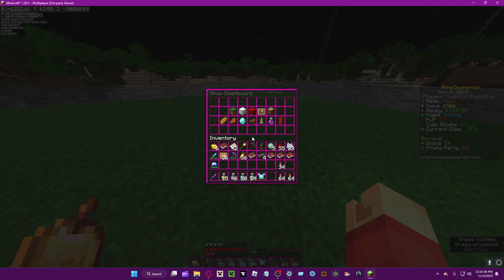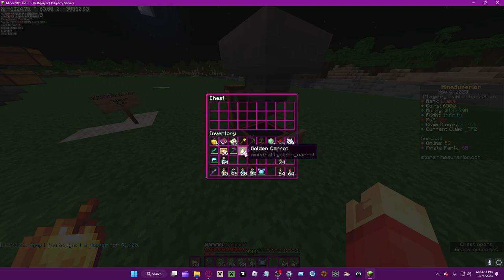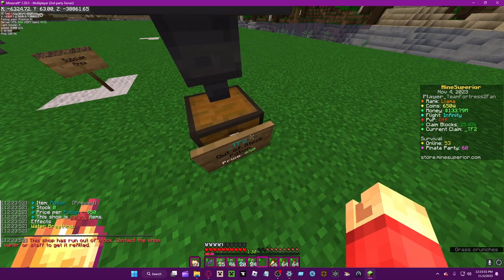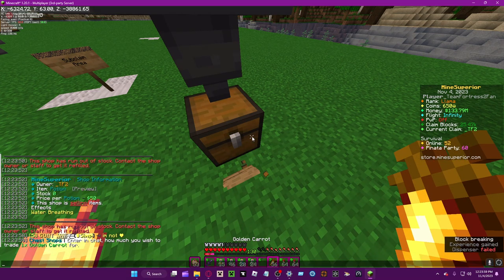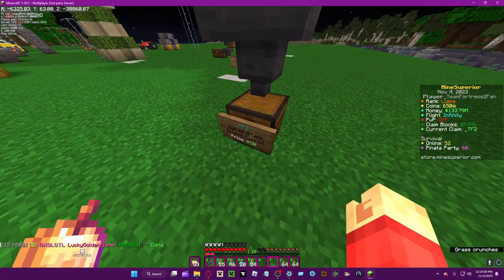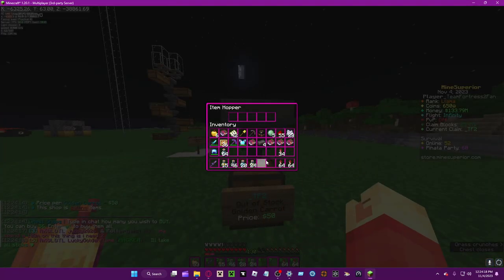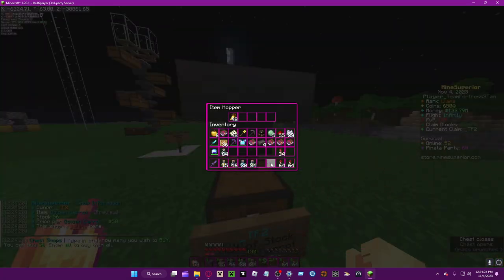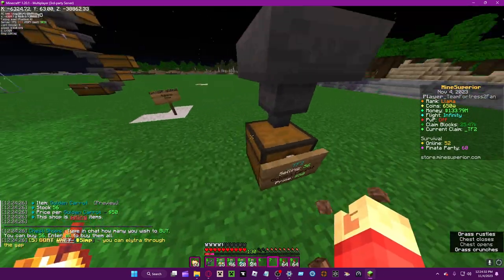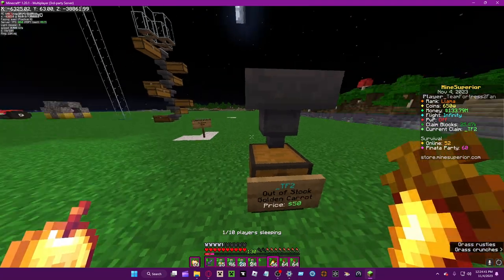This also works in tandem with hoppers. Remove the shop, set it up at 50, and put items in via hopper — as you can see, it puts them in. Right-click or left-click the sign or chest and they'll update. Either side works.